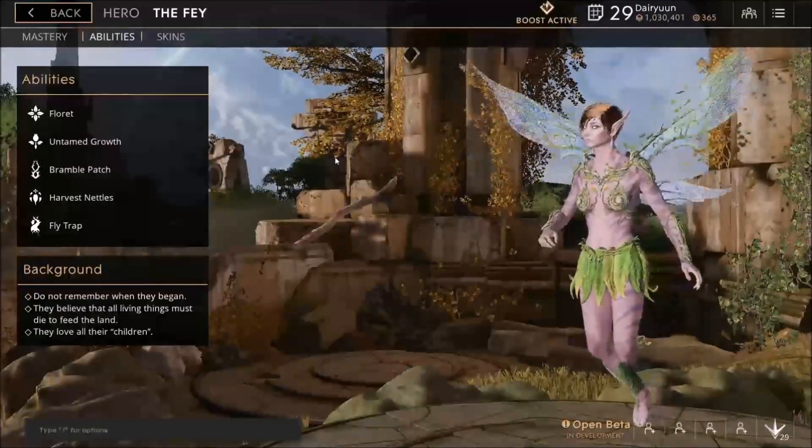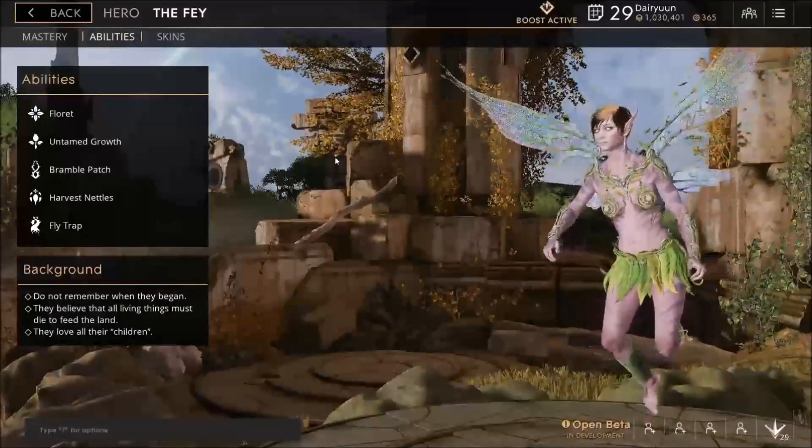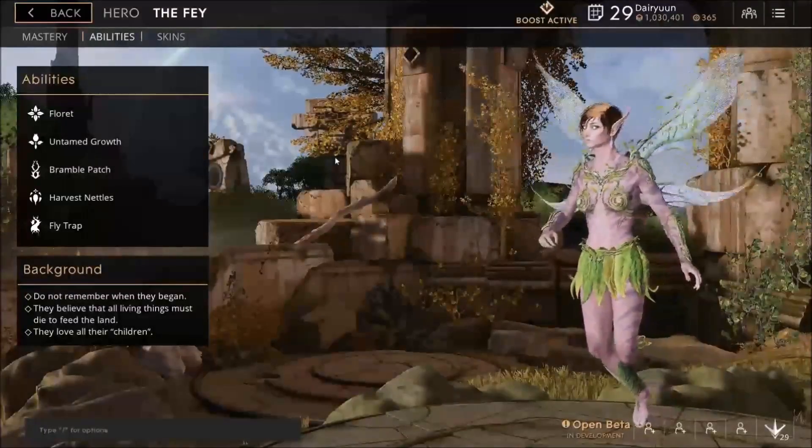If your opponent is really weak and they make a break for a side path, drop the Untamed Growth in front of them. We're going to be picking up Untamed Growth first, but we're going to be maxing it second after her Q, Bramble Patch.